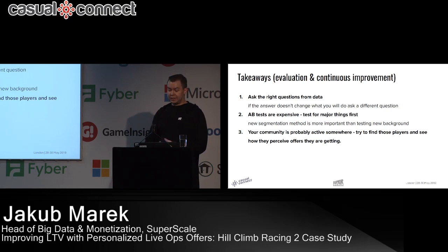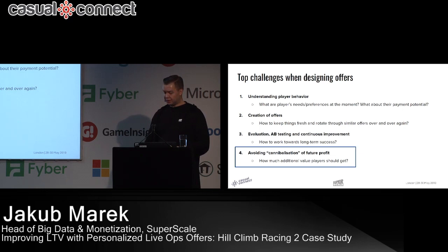Now for the last part: avoiding cannibalization. How much additional value should players get? Our results show a 41% total revenue growth over more than 33 iterations.